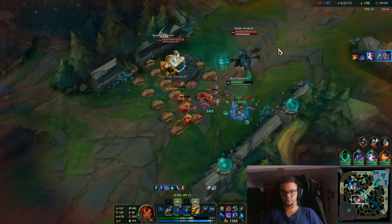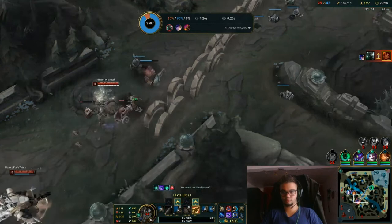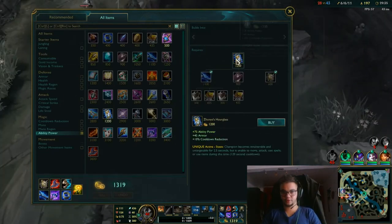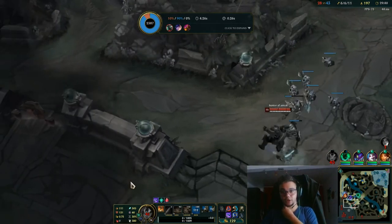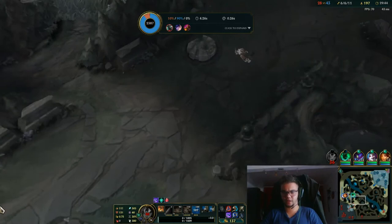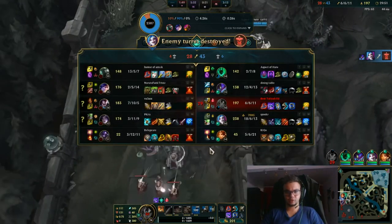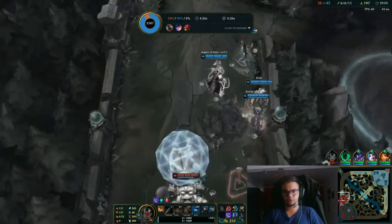I think we just sealed the deal here. Baron is up as well. I'm not sure what he tried there — really not sure. He probably thought he was alone. There's Mordekaiser — did not expect the flank. I trolled, I suck. I deserve my punishment — I had no Zhonya's yet. But again, gave a large shutdown. I don't know how he had time to go there — he was probably doing raptors or something. That was a mistake on my part but in general we did fine till now.